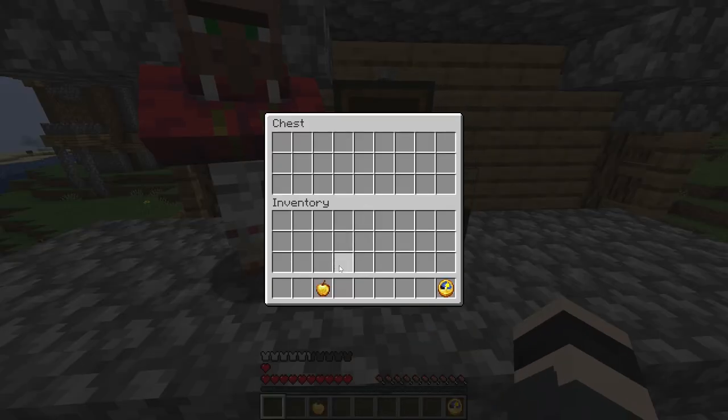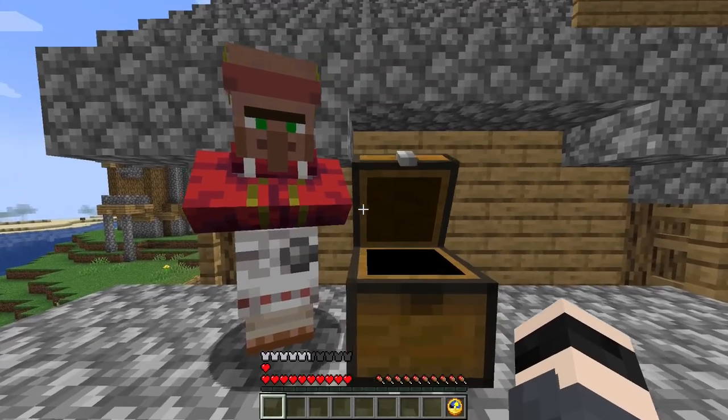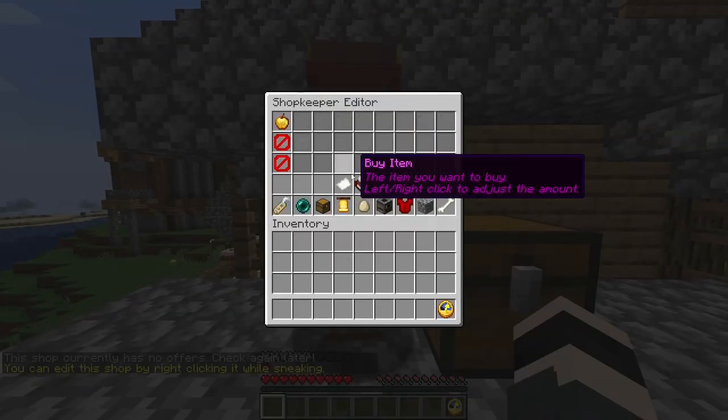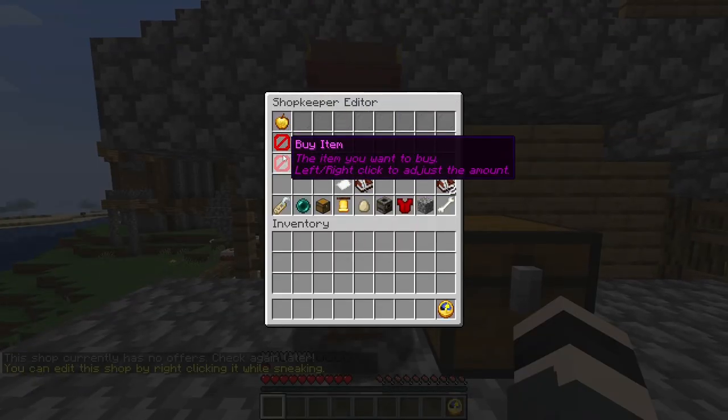On our server we've set up gold as currency. So for example, if I want to sell this golden apple, I place it in the chest and then shift right-click him again.